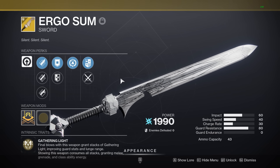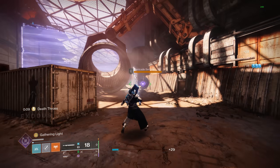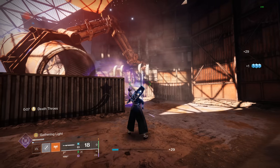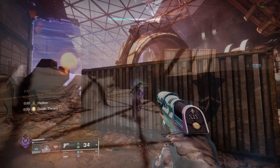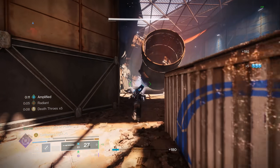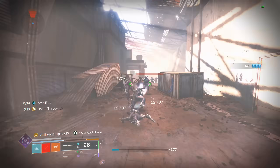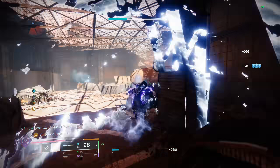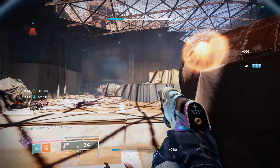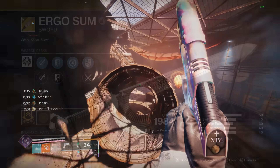Moving on to exotic perks — the first is Gathering Light, from the Traveler's Chosen. When you get kills with the weapon and then stow the sword, it converts the stacks into ability energy for all three of your main abilities, roughly 10% per stack for all three. This is dependent on your base stat, so at x10 stacks I get a full grenade back but not quite my full Phoenix Dive, because I have tier 10 Discipline but not tier 10 Recovery.